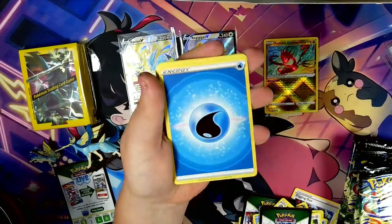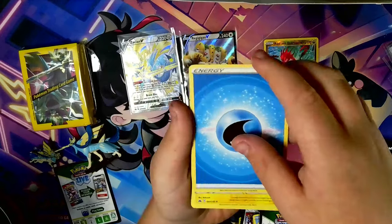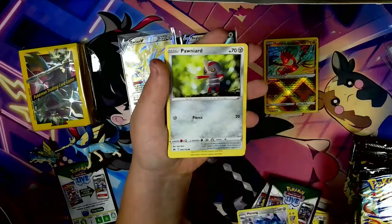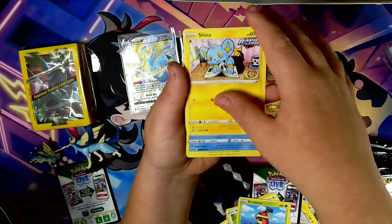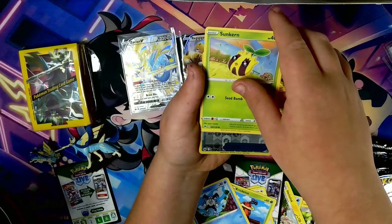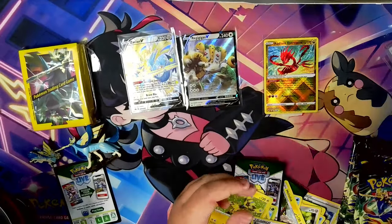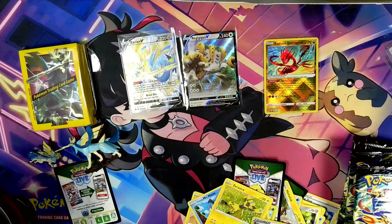Why are there so many Water Energies? We've got Water Energies the whole time. Water Energy again, Luxio again, Matang, Shaman, Pawnyard again, Kricketot, Shinx, Galarian Mr. Mime, Sunken, Rare Candy, and Nazerora. Let's sleeve up the pack we got.